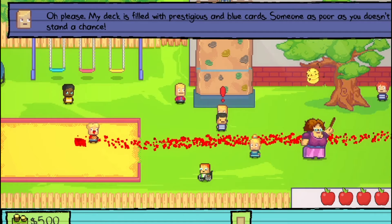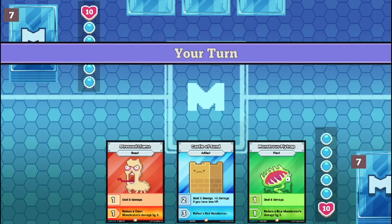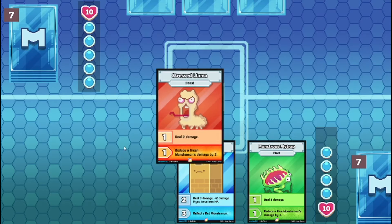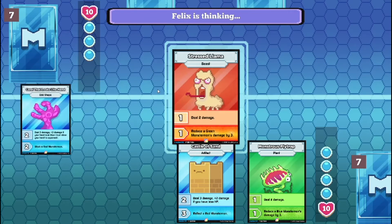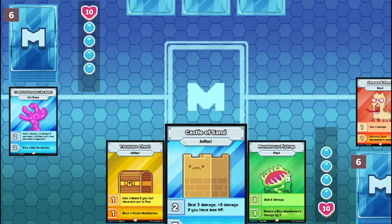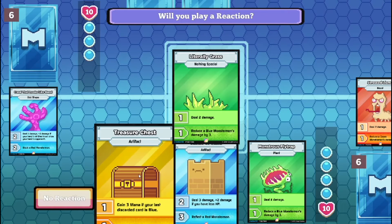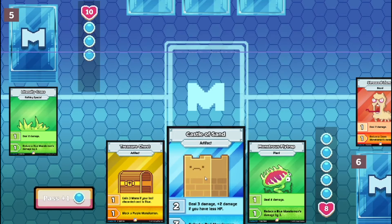My deck is filled with purples and blue cards. Someone as poor as you doesn't stand a chance. I summon Stress Llama in attack mode. No reaction. That's what I wanted.